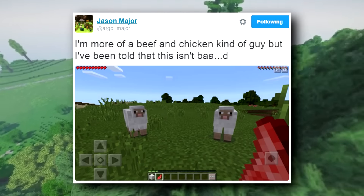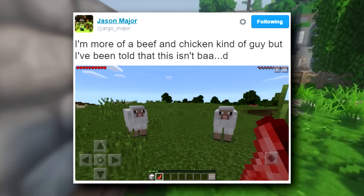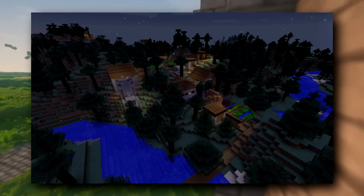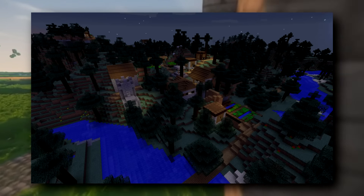Jason went ahead and tweeted out a picture of raw mutton, and we can assume that you can also cook it to make cooked mutton. Mutton is meat from sheep — right now all you can get from sheep is wool and XP, but wait till 0.15.0 and you'll be able to get awesome food.